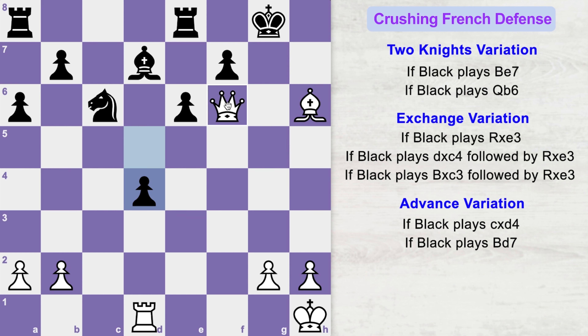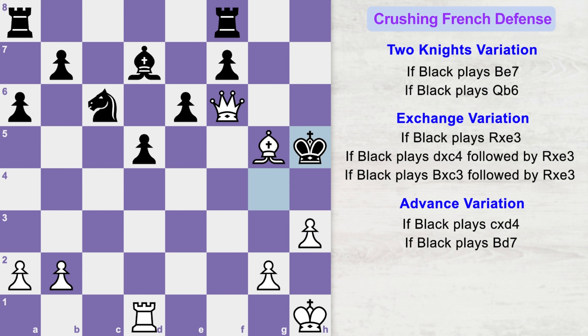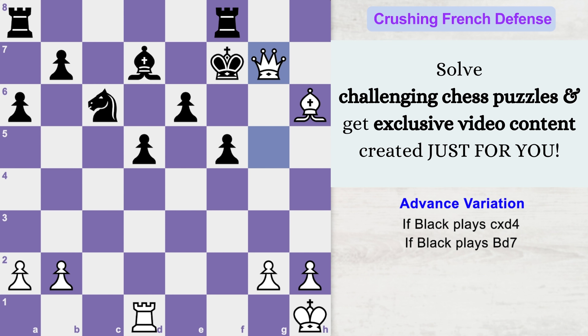King goes to h7, queen h4 check, king goes to g7, queen h6 check, king goes to g8, knight takes f6 check. Black is forced to capture the knight with his queen, and queen takes queen, king goes to h7. There is nothing that black can play — he is completely losing. Queen h4 check, king g8, bishop h6 attacking black's rook. If the rook moves, queen f6 — black cannot stop the checkmate as queen g7 would be checkmate. So even moving the queen to h7 doesn't help: bishop g5 check, king goes to g6, queen h6 check, king goes to f5, queen f6 check, king goes to g4, h3 check, king goes to h5, and g4 is a checkmate.